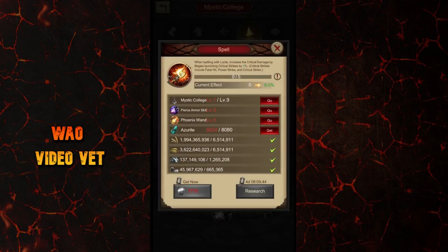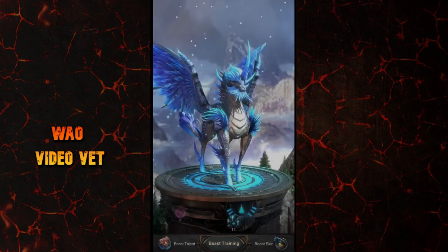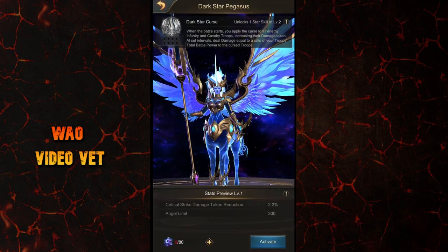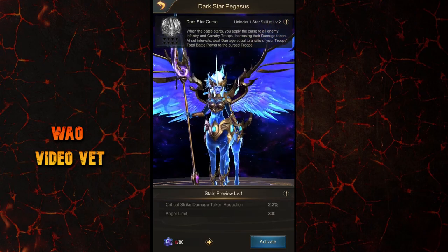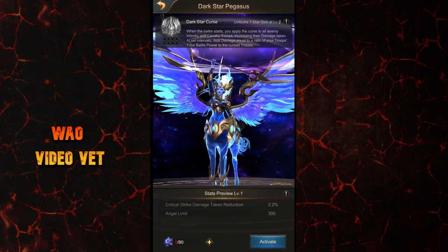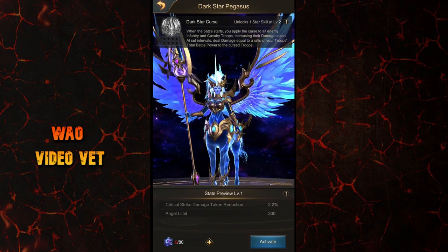Finally there is a very interesting skill called Spell. When you're battling with lords, it increases the critical damage by mages lodging critical strikes — 6% is the level 1 effect. The critical strikes include Fatal Hit, Power Strike, and Critical Strike. This is a very powerful skill, and you can see how much it keeps increasing at higher levels — all quite decent increases if you can get there. An interesting related thing is the Dark Star Beast skin, which has a skill called Critical Strike Damage Taken Reduction — a very strong counter to critical damage, critical strikes, and the Spell skill itself, or Fatal Hit. However, you need to spend money to get this skin.